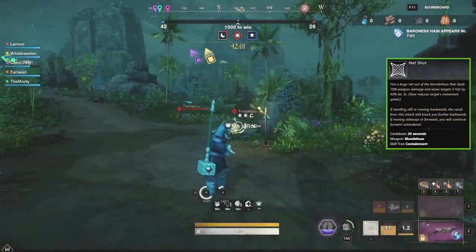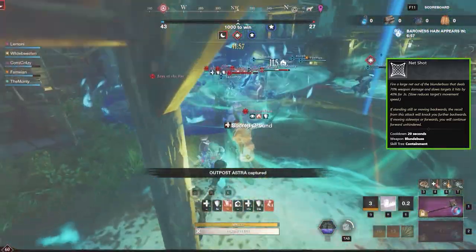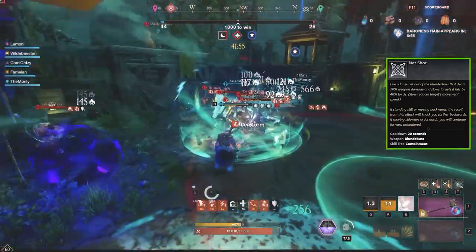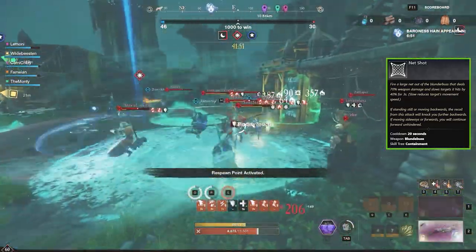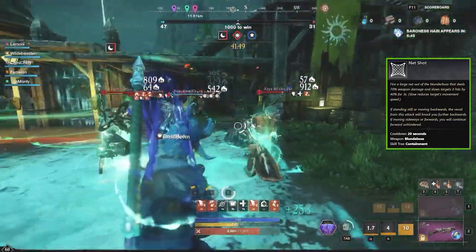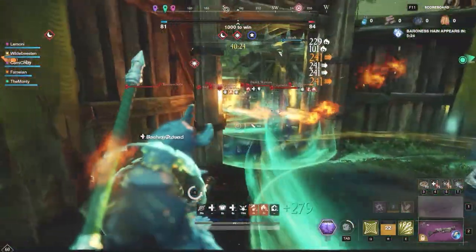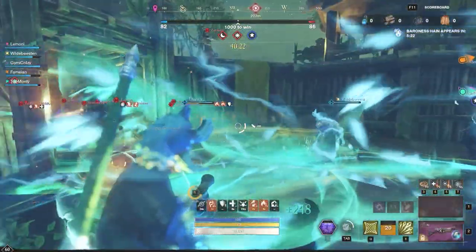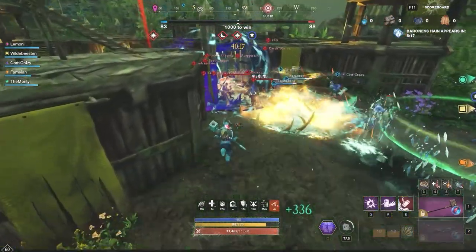The other ability to mention is Net Shot, and you should be using Exhaustive Net with this setup. It lets you catch targets off guard to initiate a fight so they start rolling around, exhaust themselves, and you can catch them and do whatever combo you need. Additionally, this is going to be your mobility in your entire kit. Make sure you move backwards or stand still so you get blown back and can get out of grab wells, ice showers, or just clear some distance quickly.